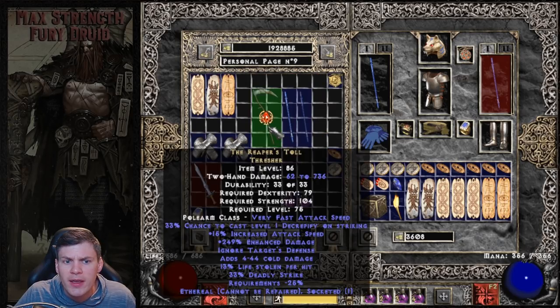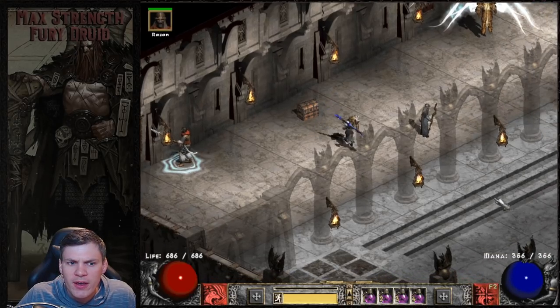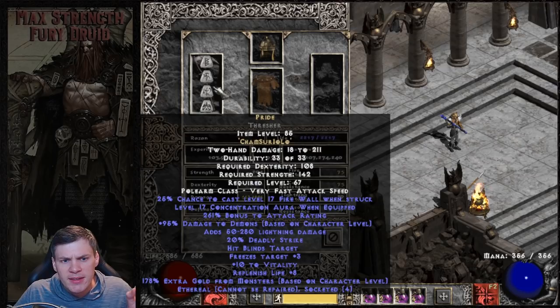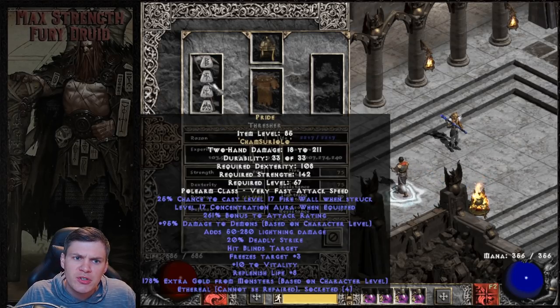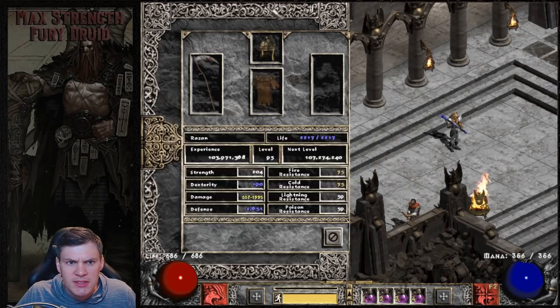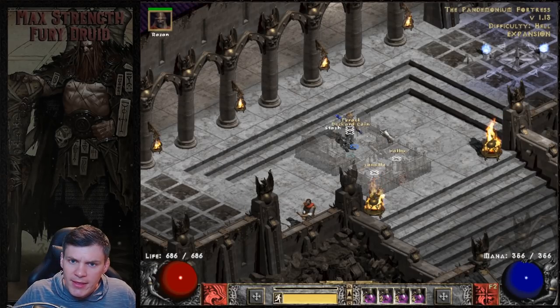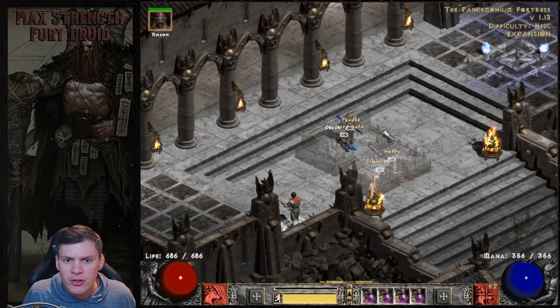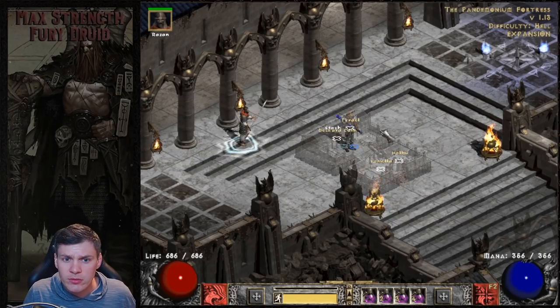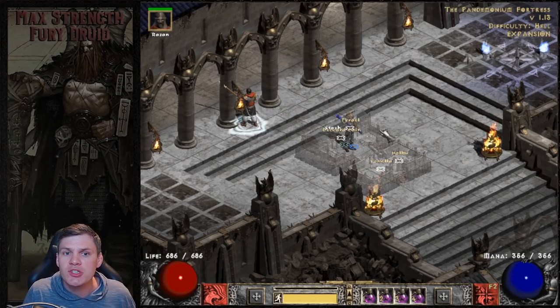Here's the Ethereal Reaper's Toll. This is best for pure damage - it really just depends on where you're farming and what your goals are. I went with Treachery armor for a more defensive approach - if it procs Fade, his resistances are capped and he gets lots of DR. I'll do half of this Chaos run with Pride and then switch to show you guys Reaper's Toll. Just so you guys see me setting the player's difficulty: players 3.